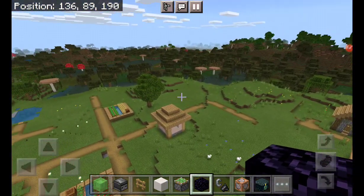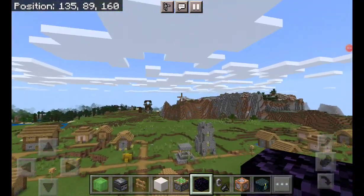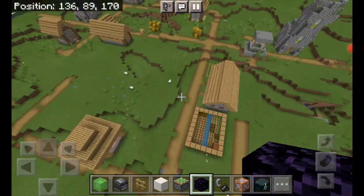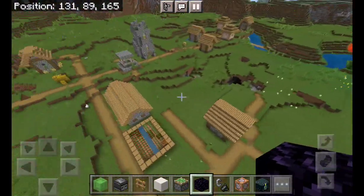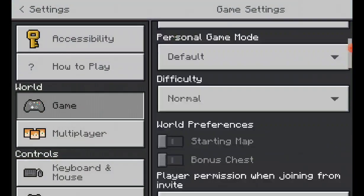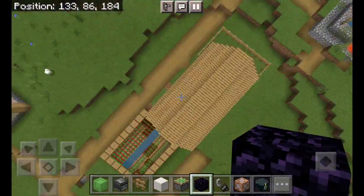I loaded up a world just to show you a little glitch, but I got an absolutely incredible random seed — I didn't even realize it. Here's the seed, and you can see my coordinates because I have that turned on.